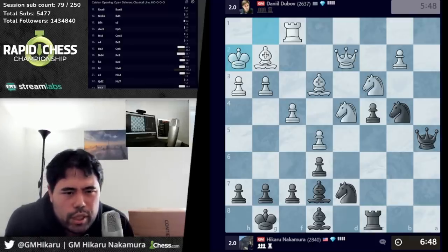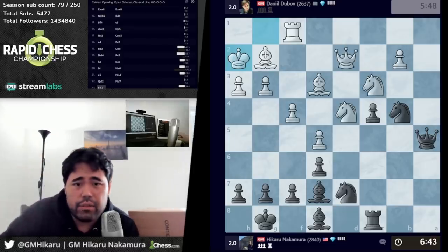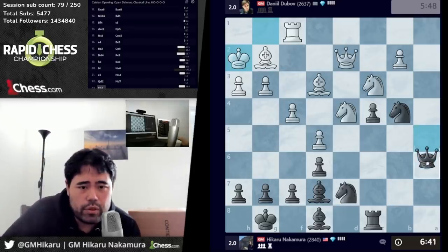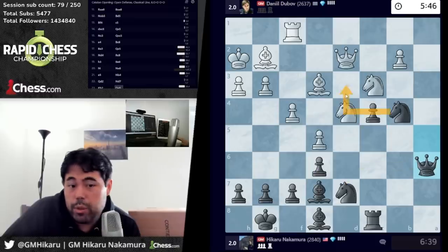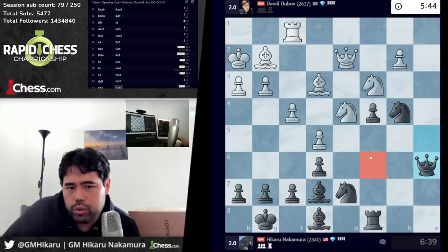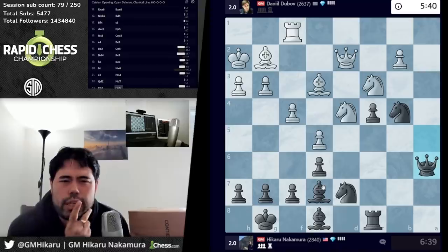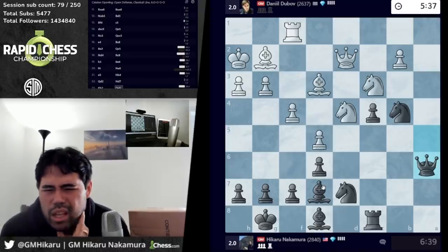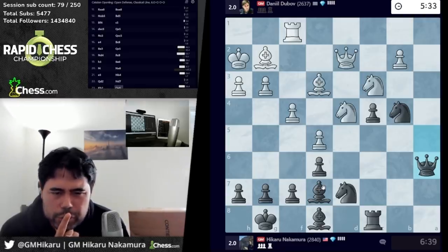It doesn't feel like the right move and I'm not really sure why, it just doesn't seem right. I guess his idea is knight d3, knight d5 — that's his whole plan. So I want to hold the pawn, maybe go knight c5, maybe knight d3, because now there's no knight c6 either. It's gonna be interesting after the game to look at this, because I don't feel like what Dubov did was right, but I'm also not sure if queen a6 is the right move either.